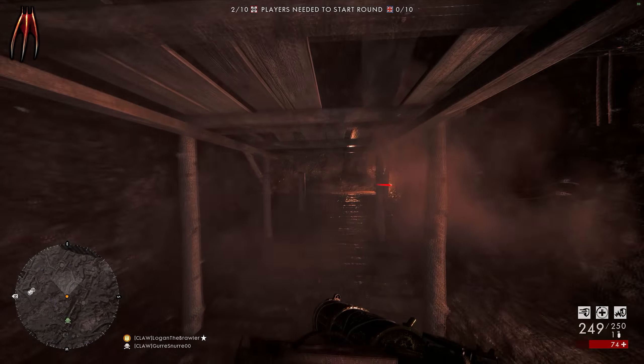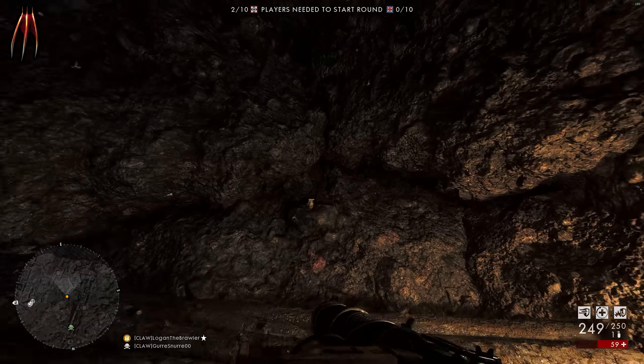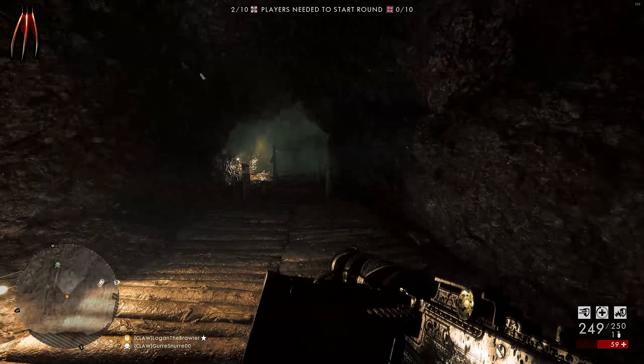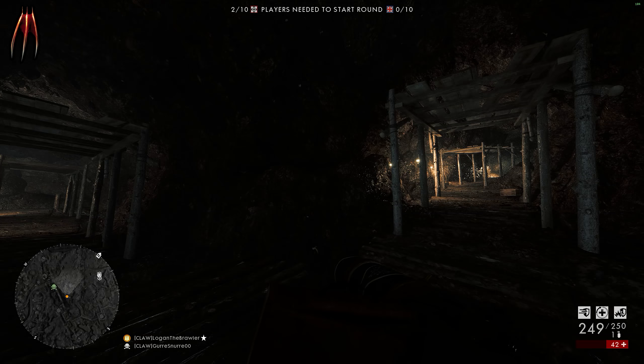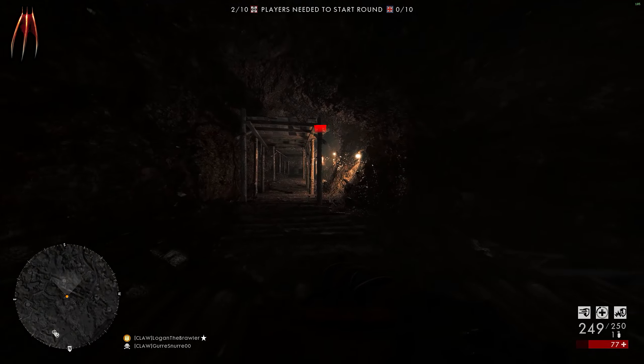In these tunnels there is going to be deadly gas — both green and red — that will try to kill you, so try to be quick. Another pro tip: when you are about to push the buttons in every tunnel, make sure you have full health before you fall down. Don't stand on the wood; get up beside the interaction button and stand on the rocks instead.